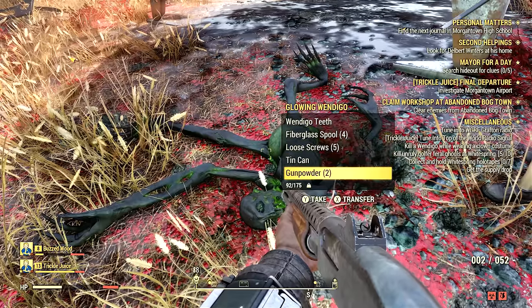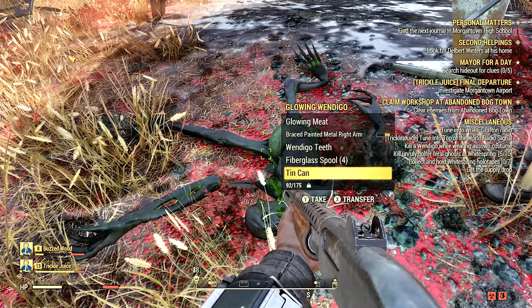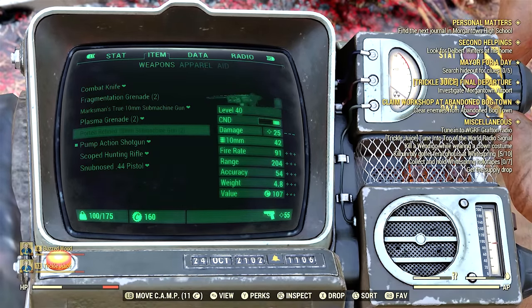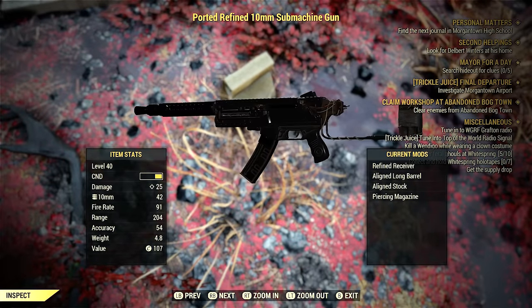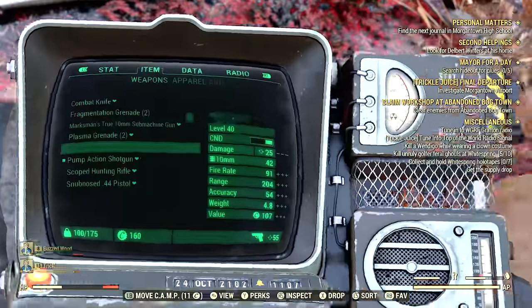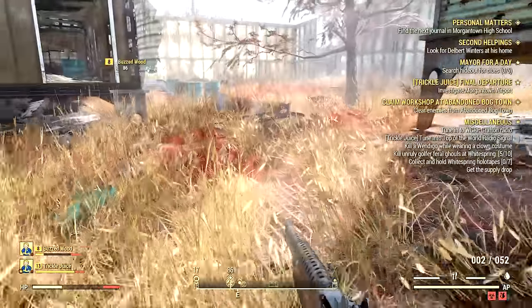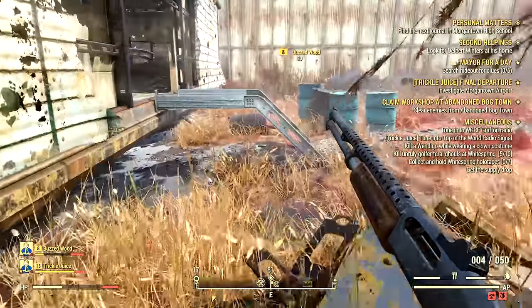I got really excited — I found another 10-millimeter submachine gun, which is an awesome weapon. I found it at level 25 and it does 24 damage, but it's not as modified as the one I'm currently using, so I'm going to have to choose which one to break down — probably my level 10.